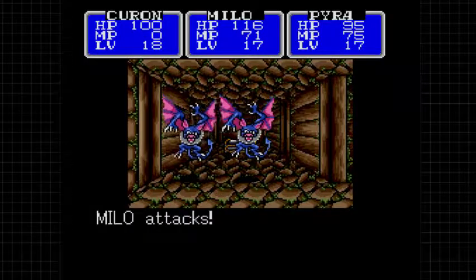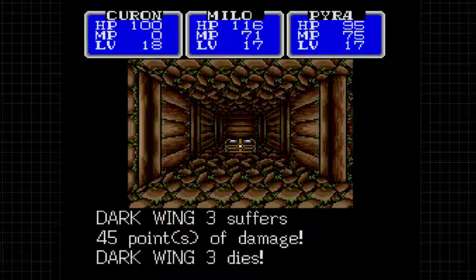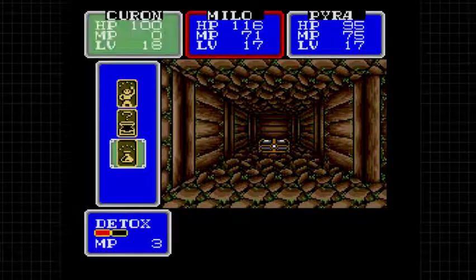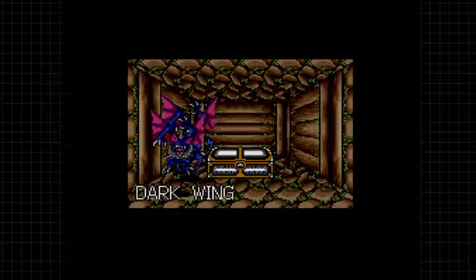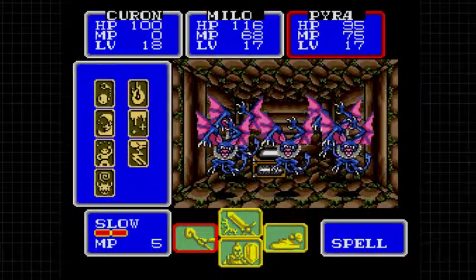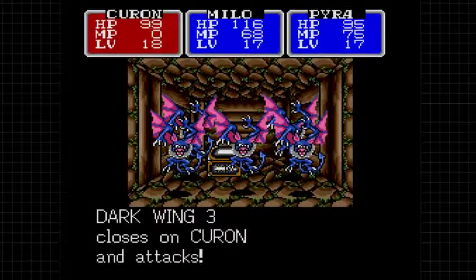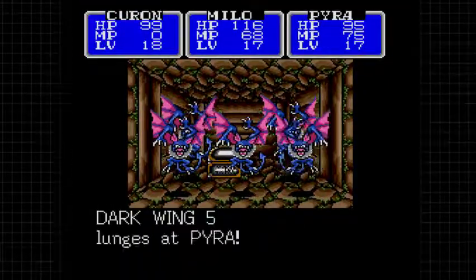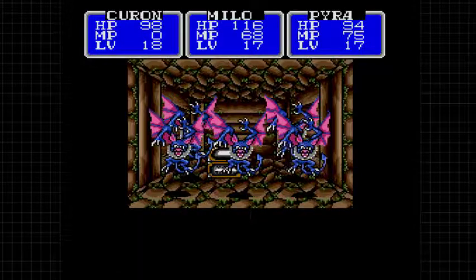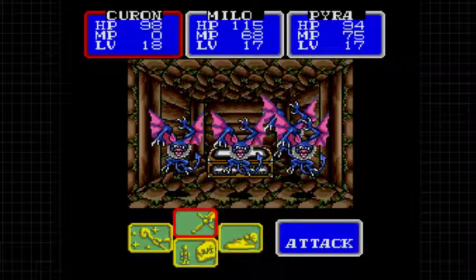Milo technically has the highest defense out of the group, so it makes sense that they're missing him. The main hero is poisoned - let's go ahead and detox that. Wow, there are a lot of dark bats in this section. The poison in combat isn't really that worrying - it's only out of combat where that's an issue.